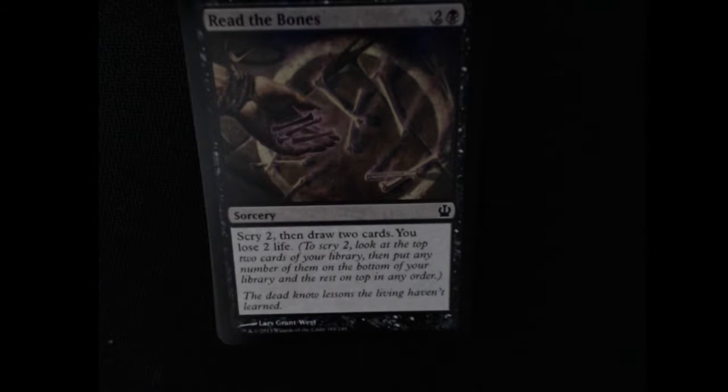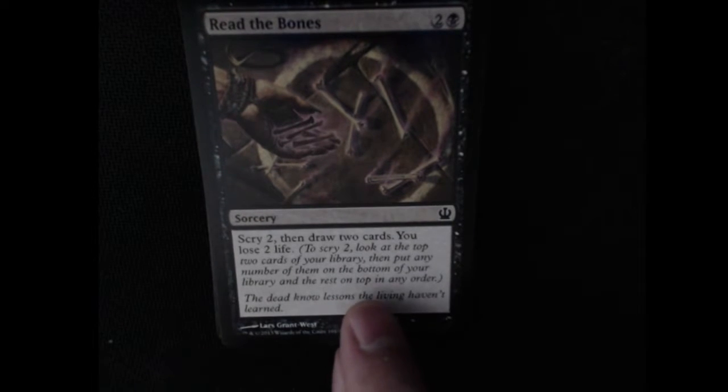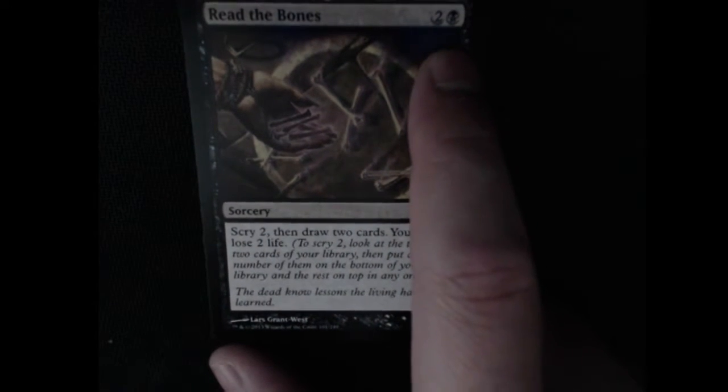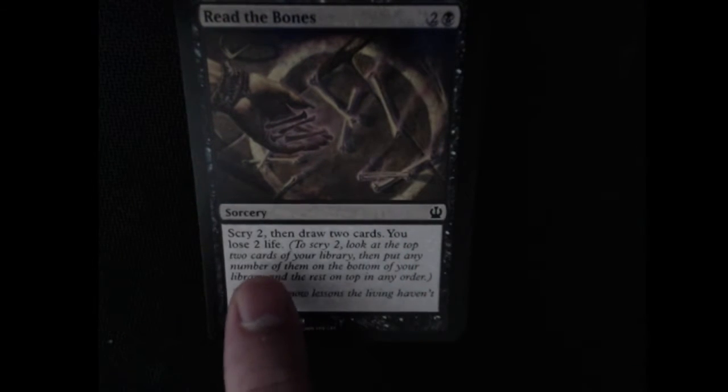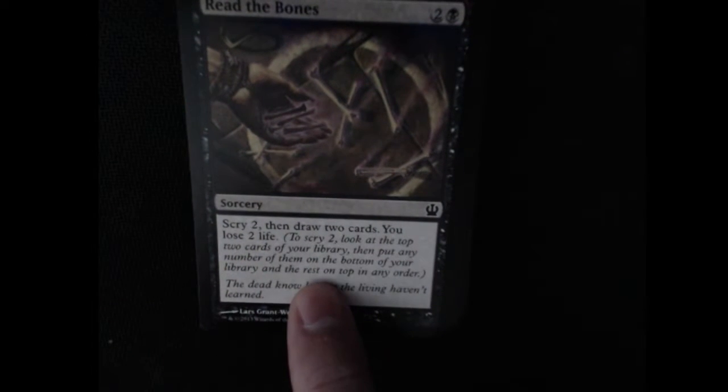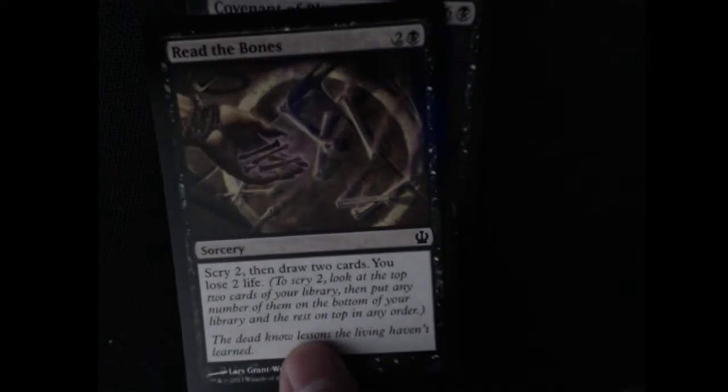We have Read the Bones — sorcery, Scry 2 then draw two cards, but you lose two life. So this is the idea that you're using life as a resource. It kind of has a high cost — three mana plus two life just in order to rearrange the top two cards and draw two cards. I feel like that's a big sacrifice, unless you needed a specific card at a specific time to deal with a big threat.